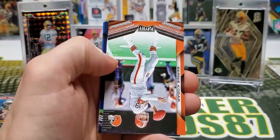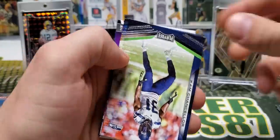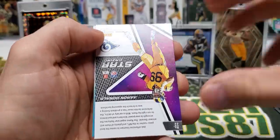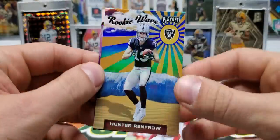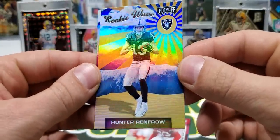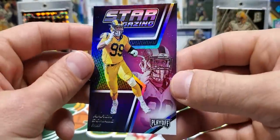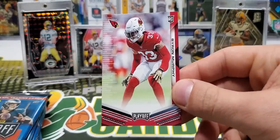Darnold. Bernie Kosar. Chancellor. Barry Sanders. Randy Moss. Stargazing Aaron Donald. It's kind of weird how they flip the inserts over. Rookie Wave, Hunter Renfro. And Stargazing Aaron Donald. Another Cardinals rookie, Byron Murphy.